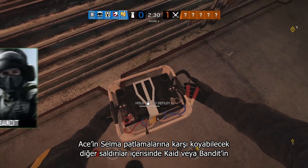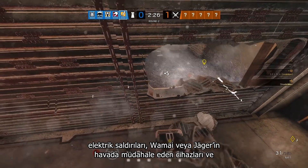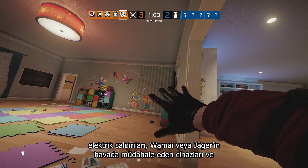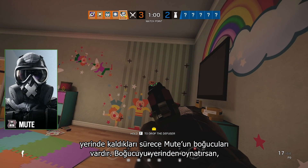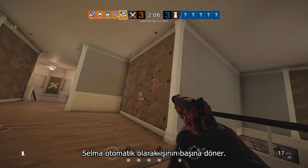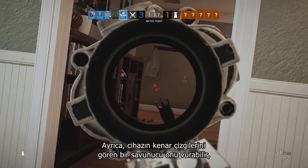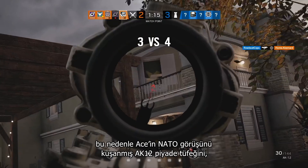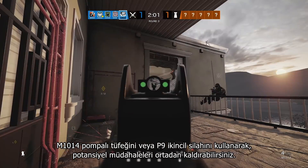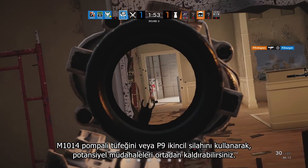Other counters to Ace's Selma breaches include electricity from Kaid or Bandit's gadgets, mid-air interception from Wamai or Jaeger's devices, and jamming from Mute as long as the Mute jammer remains in place. Take the jammer out and the Selma will automatically get back to business. Also, a defender with a sight line on the gadget can simply shoot it, so you'll want to use Ace's AK-12 assault rifle equipped with NATO sights, his M1014 shotgun, or his P9 sidearm to clear out any potential interference.